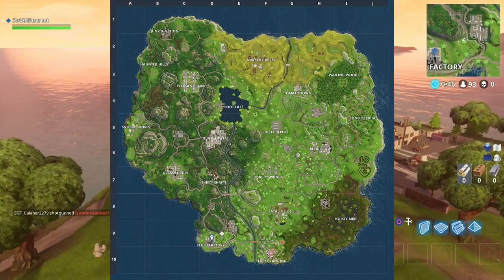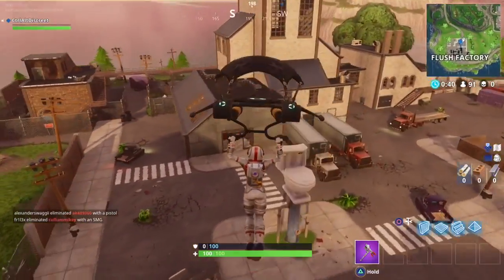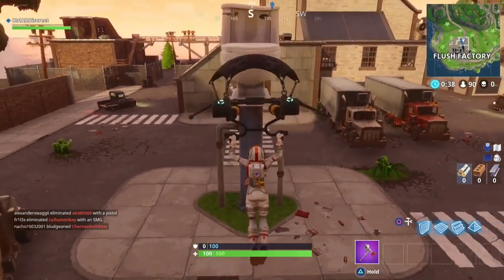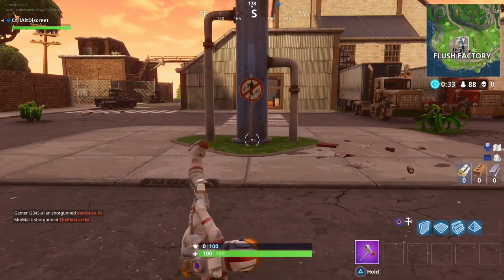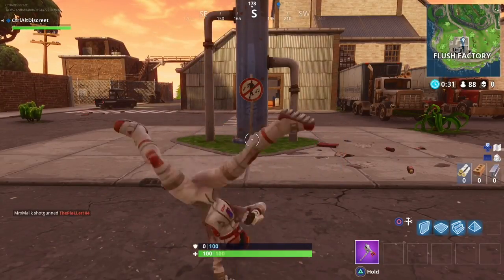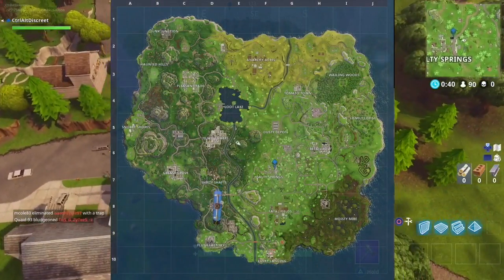The third place I recommend dropping into is Flush Factory. This is often a remote spot that very few players visit, so you shouldn't have any trouble dancing here. The sign is located just below the giant toilet.